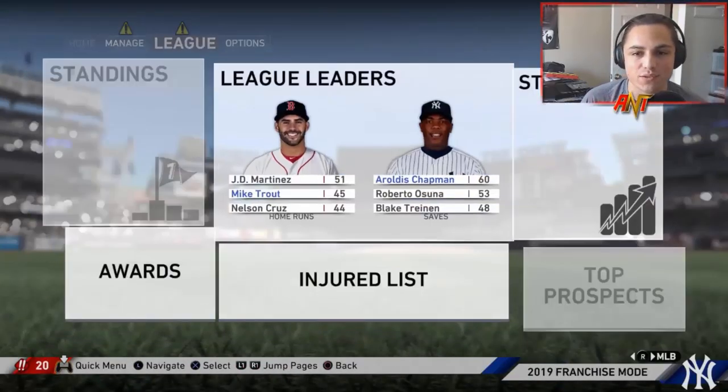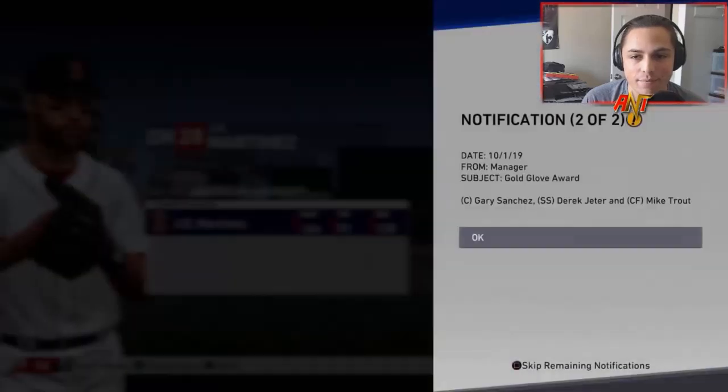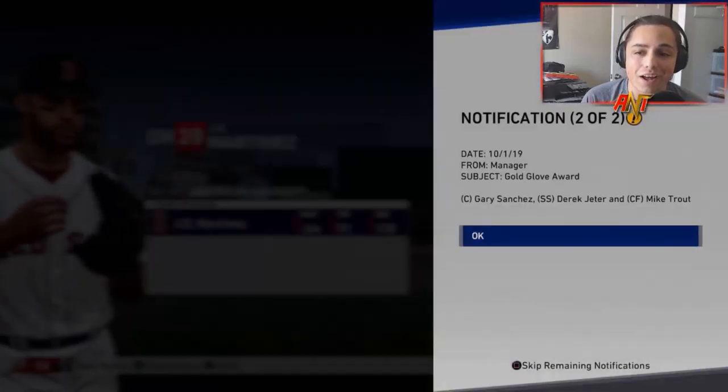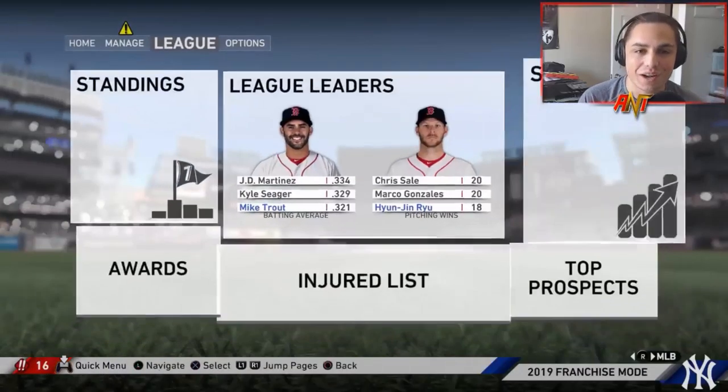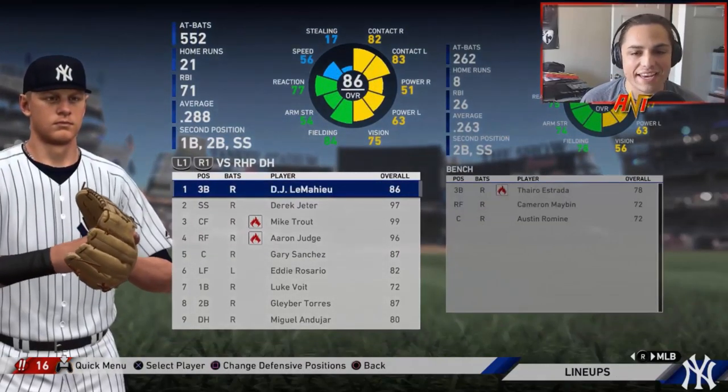Season 1 finishes 107 and 55. We won the division and are taking on the winner of the wild card. League leaders: Mike Trout, and Chapman had 60 saves. We also got a Hank Aaron Award for Mike Trout and a Gold Glove for Derek Jeter.